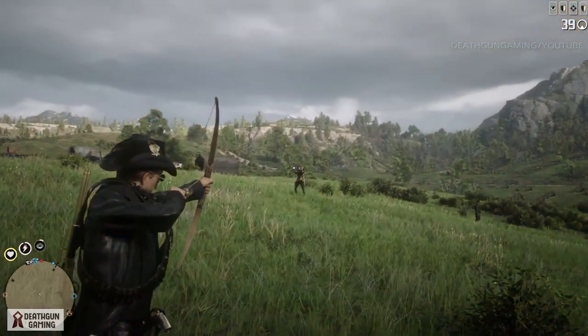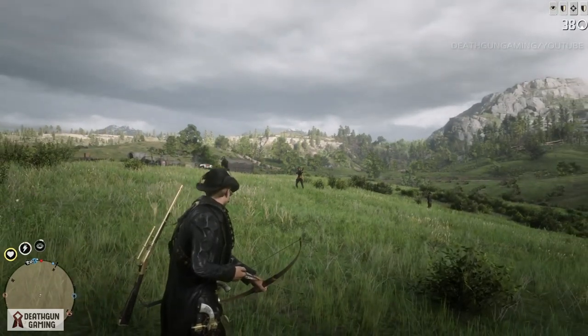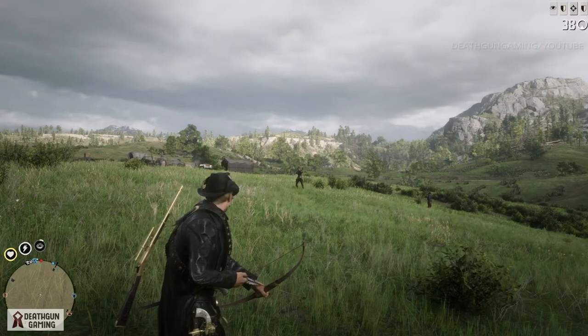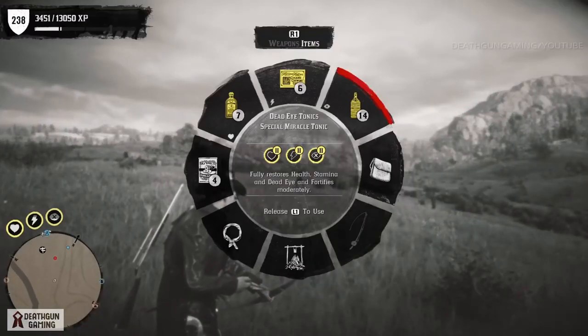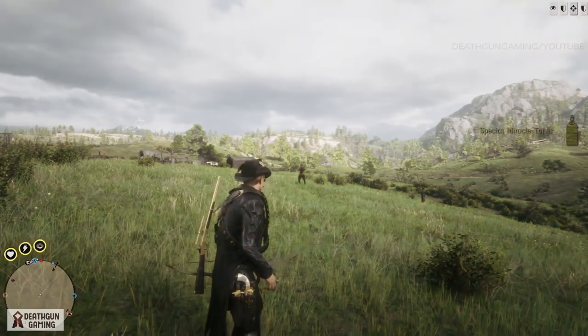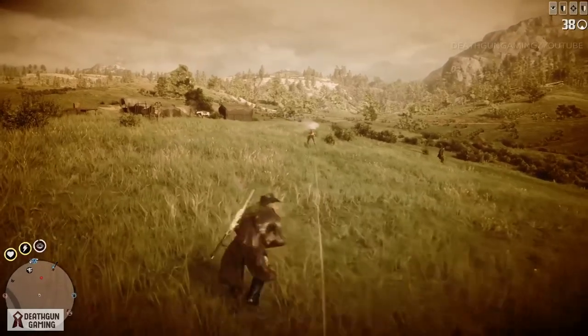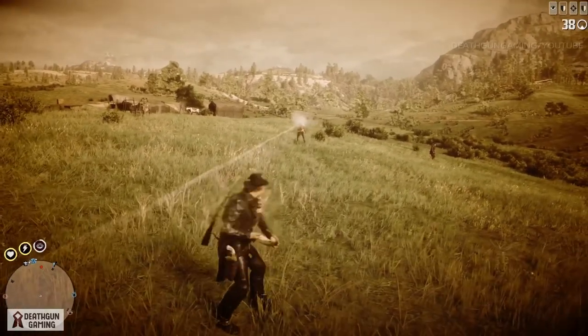If you're using the bow, you'll be able to land headshots no problem at all. As you can see right there, our arrows are going in a straight line — exactly the same as when I deactivate my Dead Eye. So if you're in a fight using this build and you want to maximize what you do, you have to have a bow and arrow. That way they will not be able to lock onto you, but you'll be able to lock onto them without a problem.